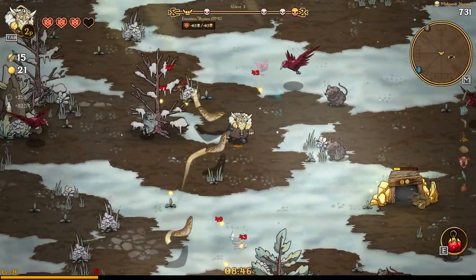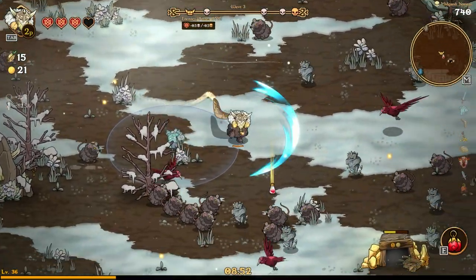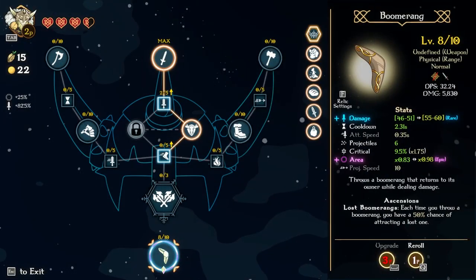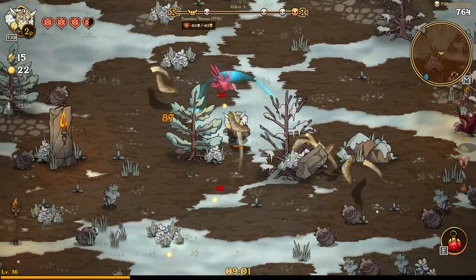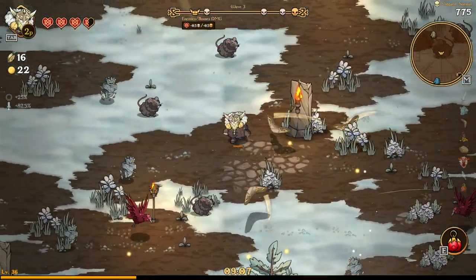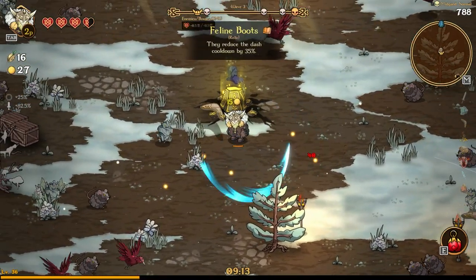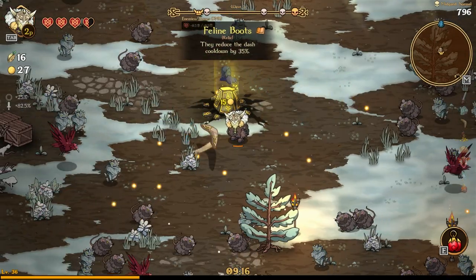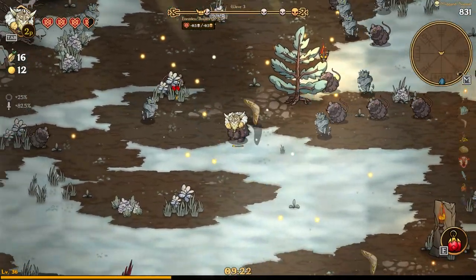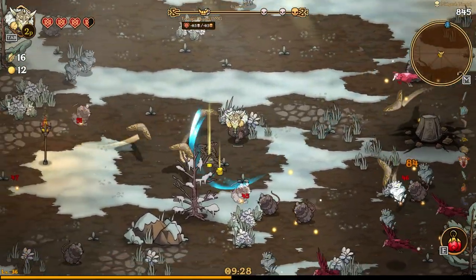Now we're heading into wave 3. We took some damage — we're at 2.5% strength from damage taken, which is kind of cool. You can generate a lot of strength just by taking damage. There's also an upgrade that reduces dash cooldown by 35% — good to know there's a cooldown on the dash at all.